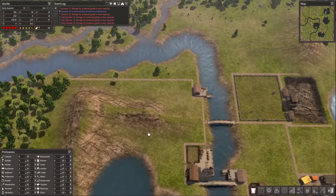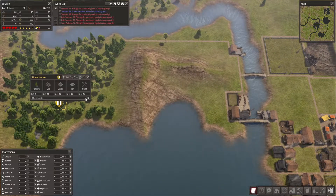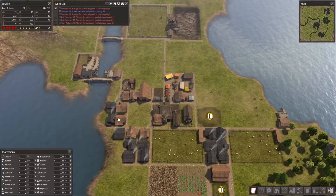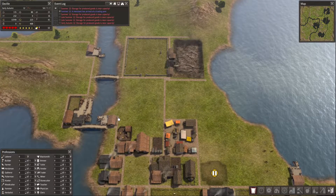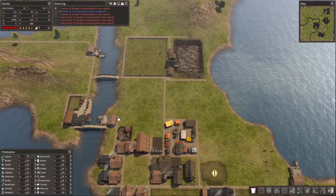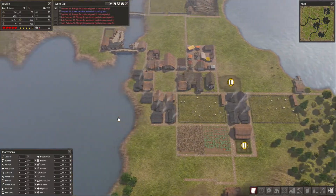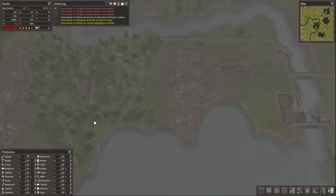I'd like them to be a bit quicker than that. I might have to set up the other house going as well, just to try and get all three of the far jobs done at the same time so I can start work on the nearer ones. We have plenty of stone and iron lying around now — almost got enough materials to build the town hall straight off — but I want to get these things built first.